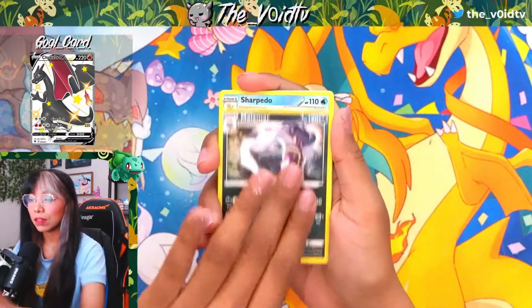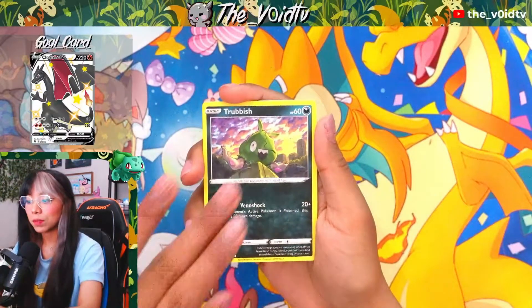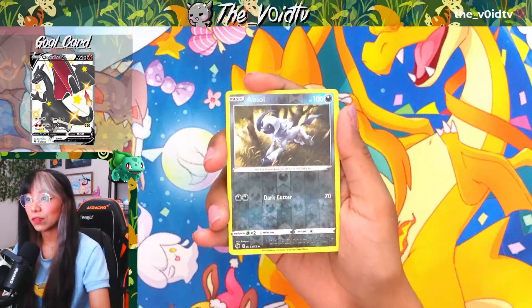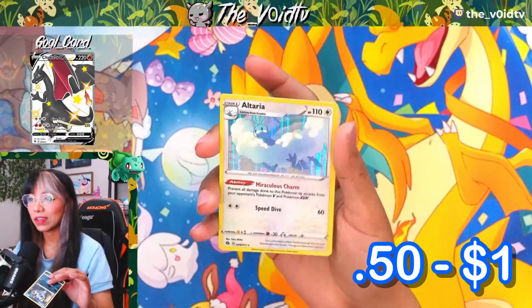Going into a Piers, Malamar, Sharpedo, Carvanha, Swablu, Vulpix, Trubbish, Rolycoly. Our very first Reverse Holo Absol and a Holo Rare Altaria.